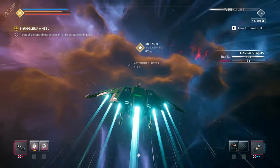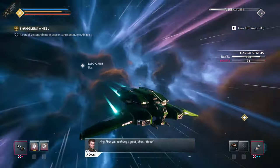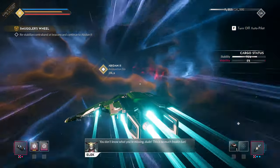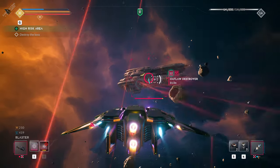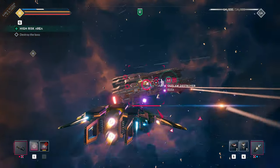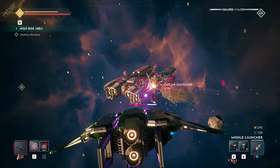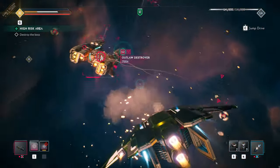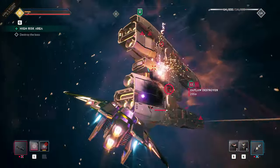Let's take a moment to appreciate this brand new Union-specific travel music. Enemies have been ramped up in this latest update too, and outlaw destroyers aren't the pushovers they used to be. This one is holding its ground even two levels lower than the player. It capitalizes on a new missile salvo attack and moves about to keep its weak points out of sight.